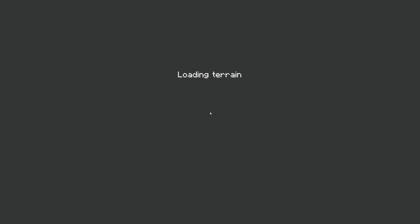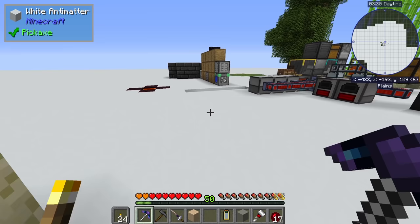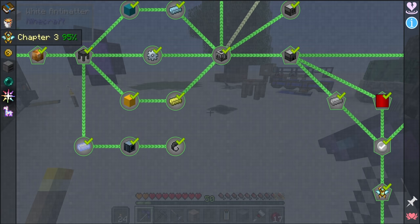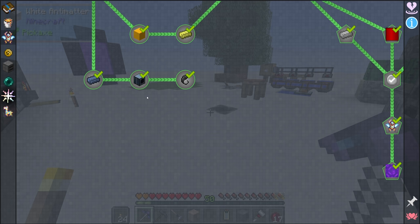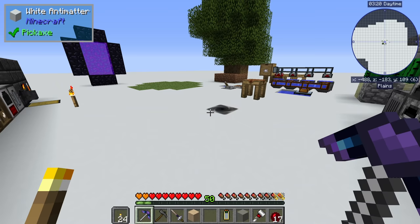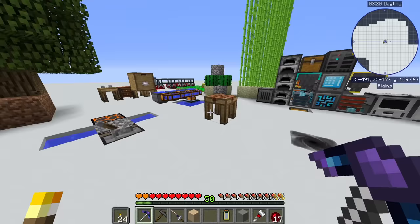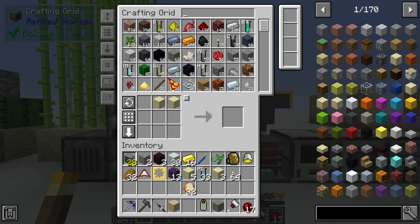I'm going to head back and do two things. First, I'm going to set up the mob spawner we talked about at the end of the last stream. We did two quests up here - we got the vacumulator and our first drop of evil - so it really shouldn't take too long to get a cursed earth mob farm up and running. After that I think we'll look at upgrading both our Tinker's weaponry and our Tinker's armor. Once we have that, we'll head back through and fight those pharaohs.